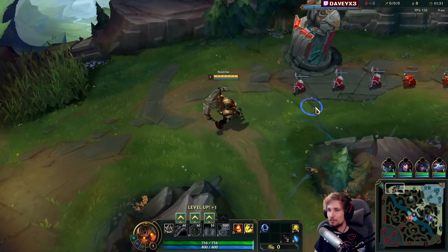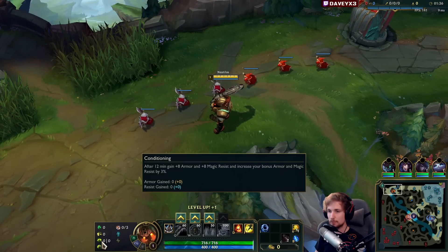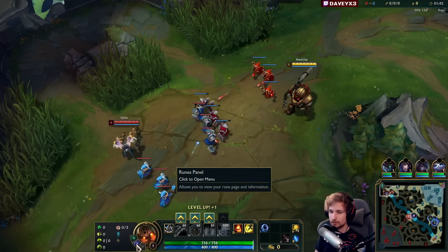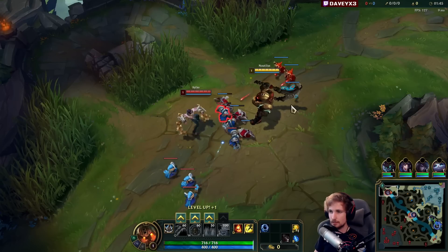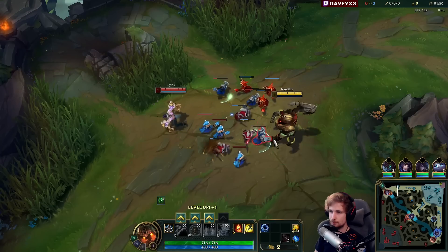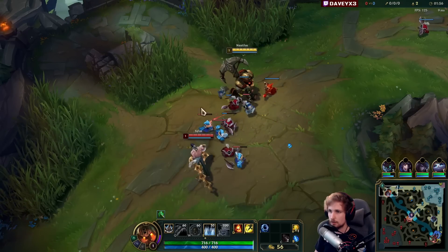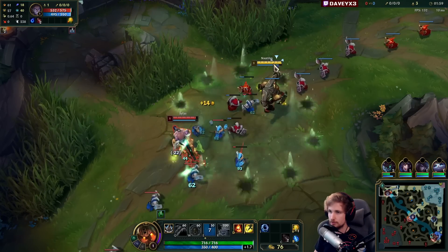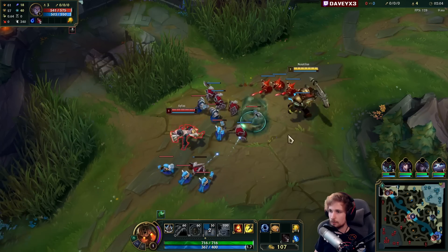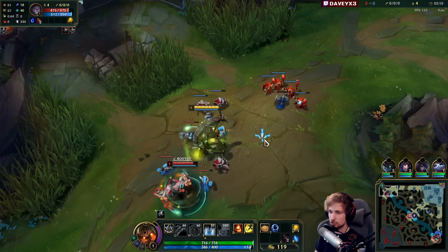Playing Nautilus top lane into a Silas. Runes are Grasp, Demolish, Conditioning, Overgrowth with Biscuits and Cosmic Drive secondary. Going for a tanky, unkillable build while also being a lane bully. Nautilus top was actually a meta top laner back in the day for a short while — it's not as meta anymore but it's still a pretty solid pick.